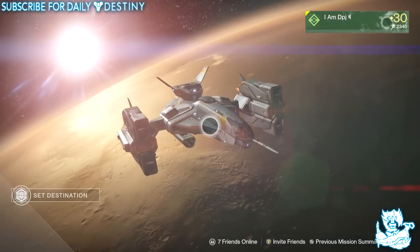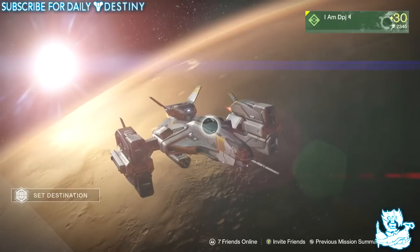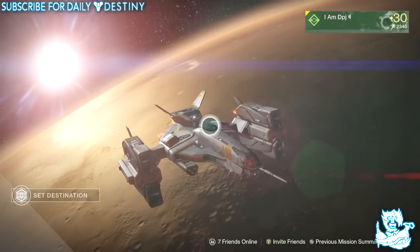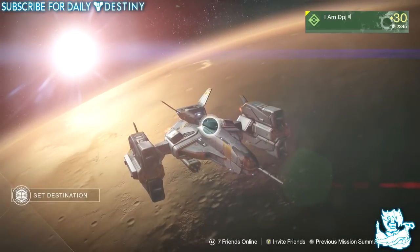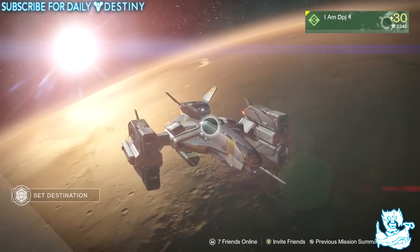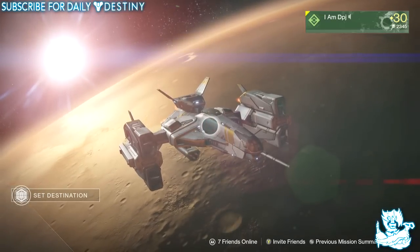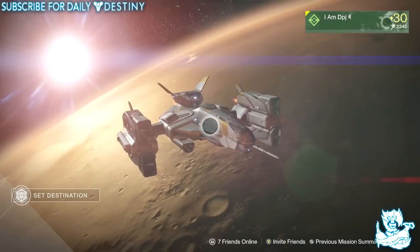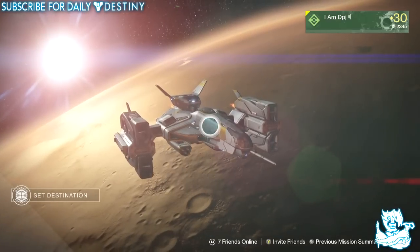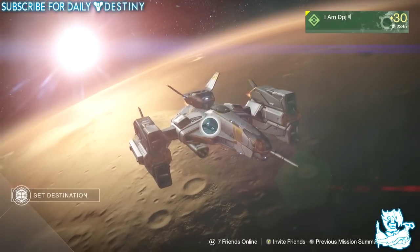What's going on guys, it's your boy DPJ here with another Destiny video. Today I'm going to show you arguably the best glimmer spot in the entire game. If you need glimmer — especially for when Xur comes back around so you can reset your exotics — this is the spot for you. It's quite a well-known spot so some of you may already know about it, but I still get constant questions asking which is the best glimmer spot in the game. This is it, by a mile in my opinion.